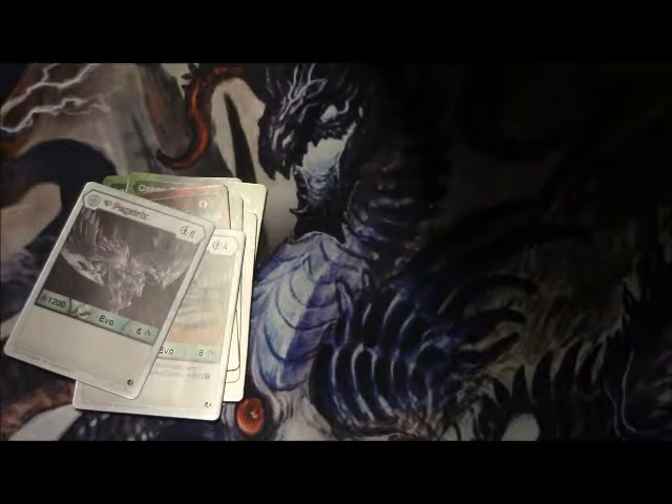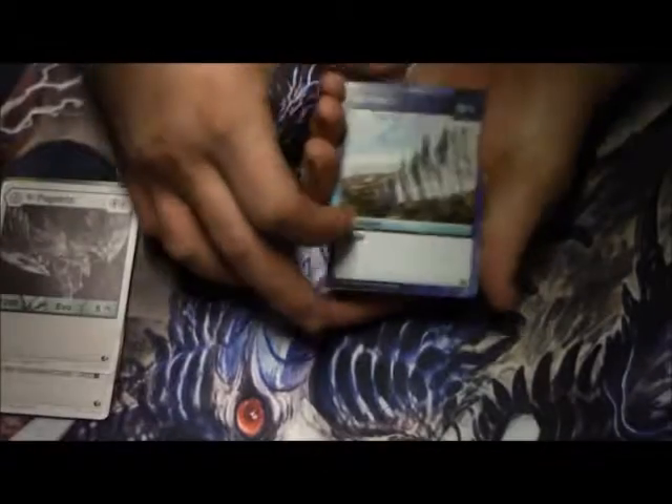That one is Drago too! Yeah, that one is Drago too, huh? Let's see what we can pull. Ice Wall. Turn Energy. Moon Beam. Flip Card.